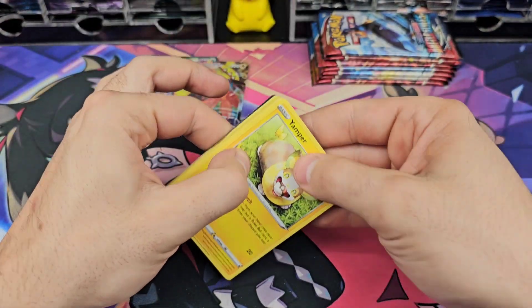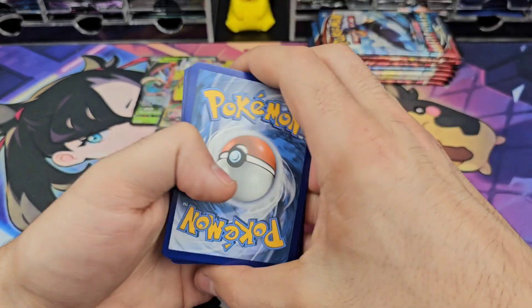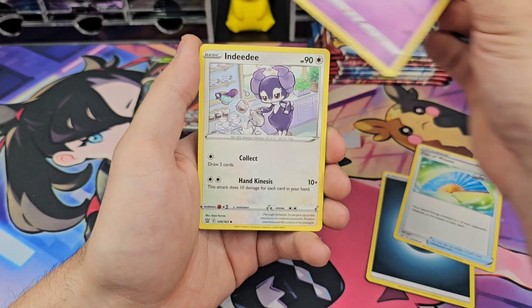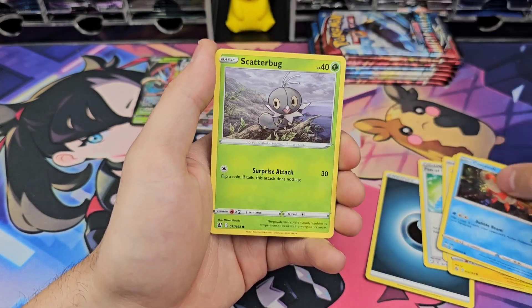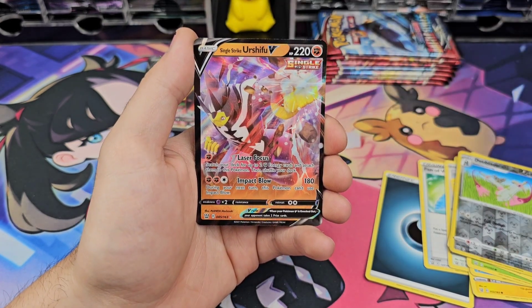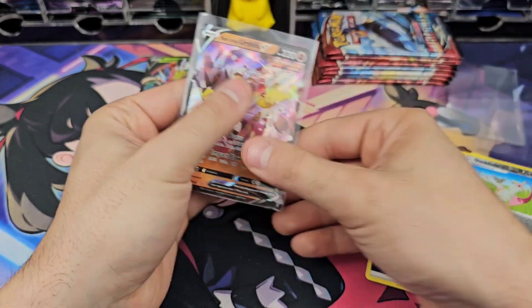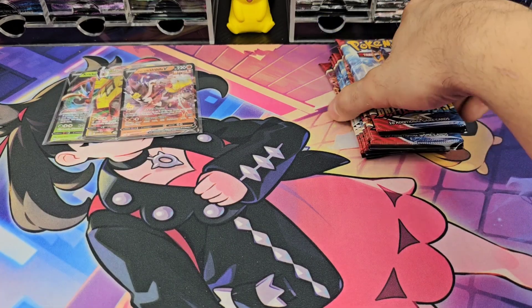A lot of people think Battle Styles is the worst Sword and Shield set. I think it's probably Base or Rebel Clash — but it's not showing up, so it's not really defending itself here. Corphish, Scatterbug, Cubone, the blade. Okay, so we did get our third pull for the ETB. All right, three pulls from the ETB — let's get to our extra packs.